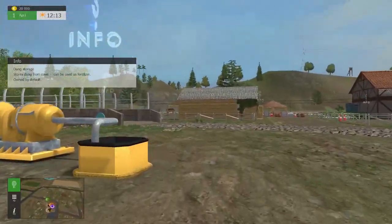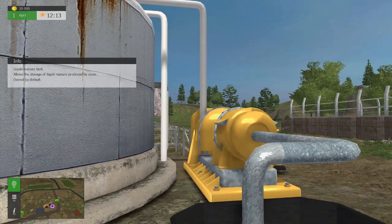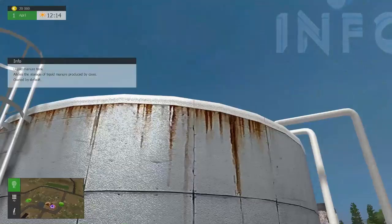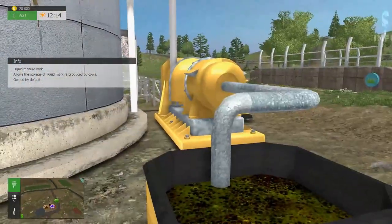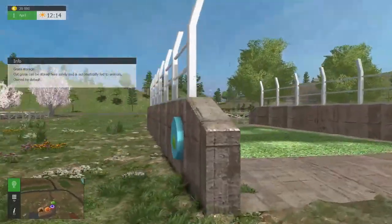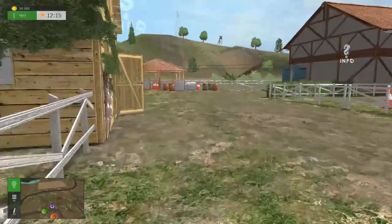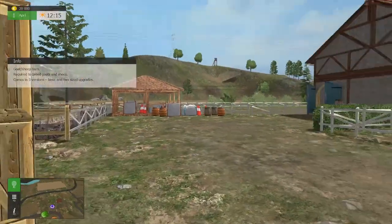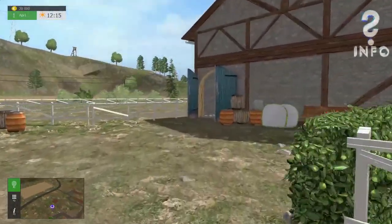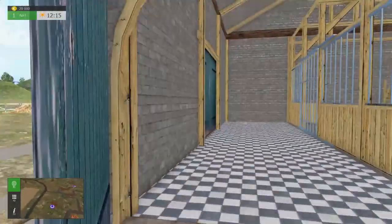Over here we've got really leaky dung storage — or slurry. Liquid manure. I like the models — well, not the green stuff, but I like the other one. And here of course we have grass storage. Goats and sheep — all of that happiness. This one would be a horse stable for your horses.